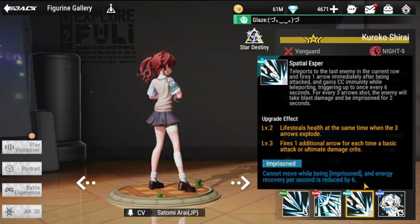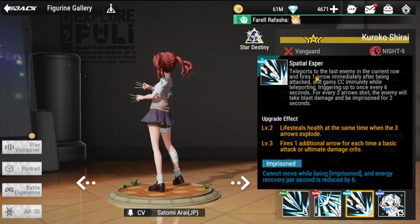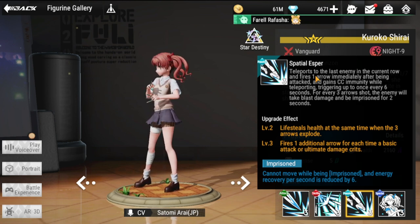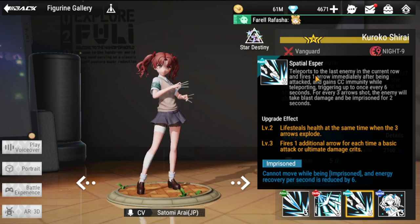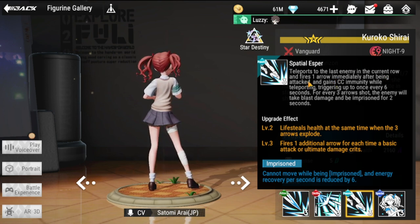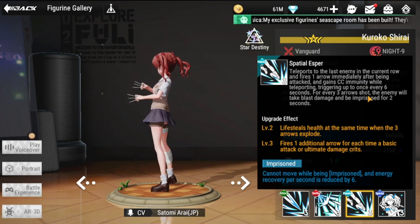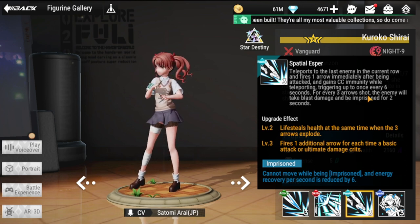Moving on to her passive, Spatial Esper: she teleports to the last enemy in the current row and fires one arrow immediately. After being attacked, she gains CC immunity while teleporting, triggering up to once every six seconds.